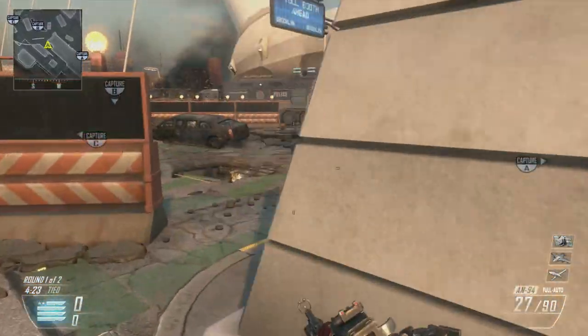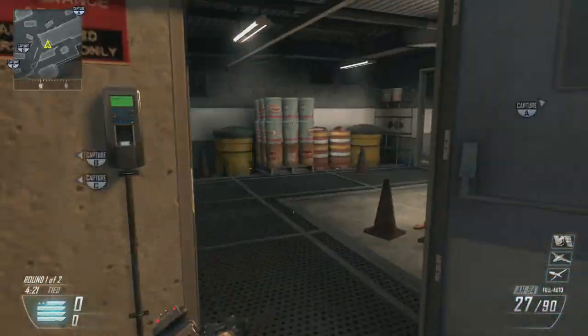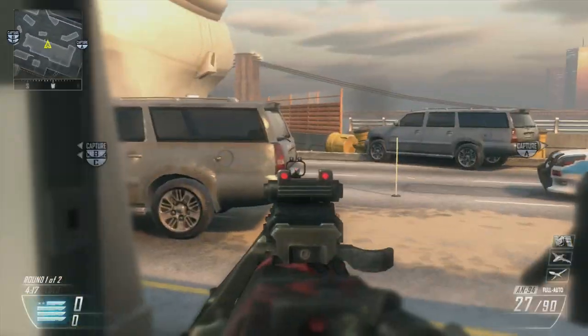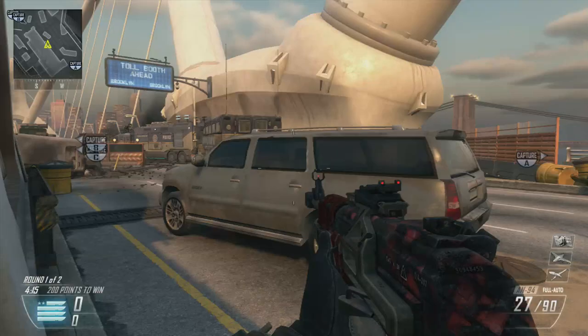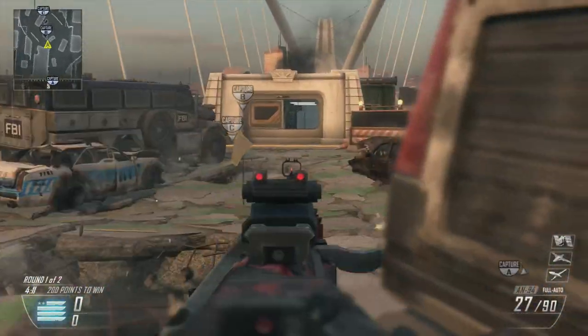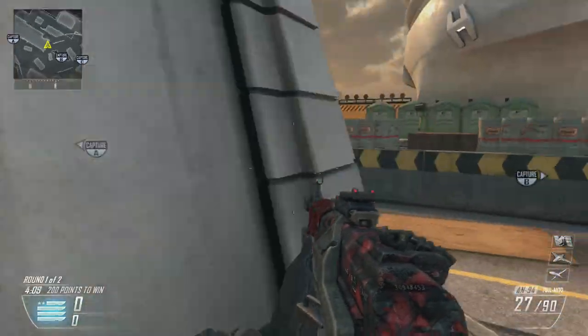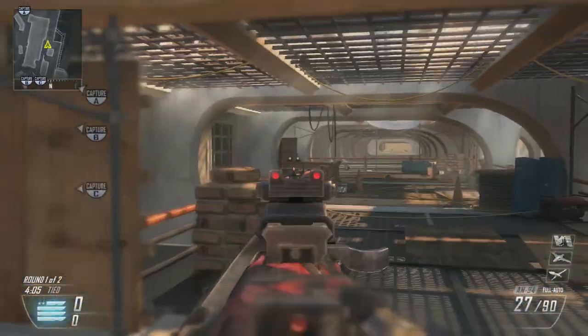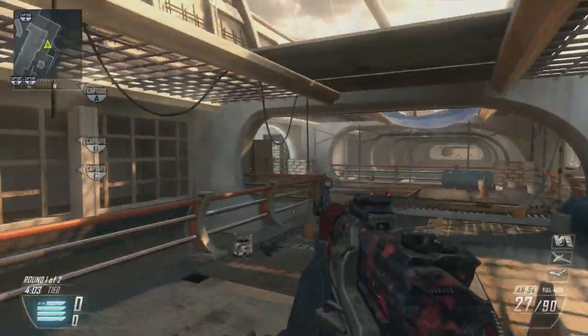You're going to start spawn trapping them — head glitch through here and catch them all from behind, basically flanking everybody trying to face the B flag. Somebody's going to be right there, then go around and catch everybody running to the B flag, anybody coming from the A flag, anybody covering the B flag. This is a great spawn trapping route.